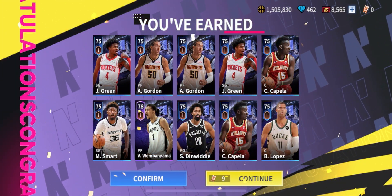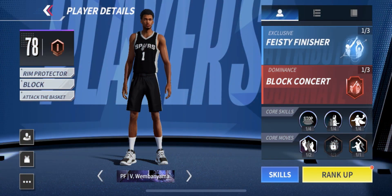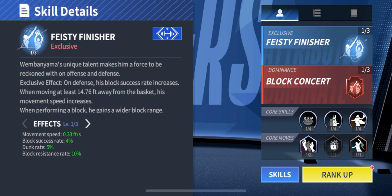Somebody like Anthony Davis has a 751 block rating at rank 1. In comparison, you're basically going to be saving a lot more gold if you end up chasing Wembe over another defensive big player.